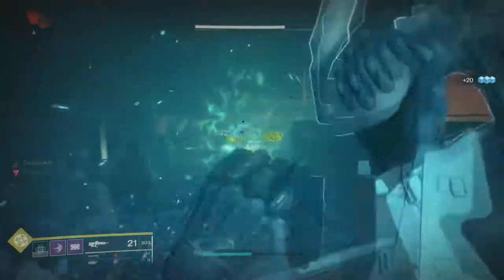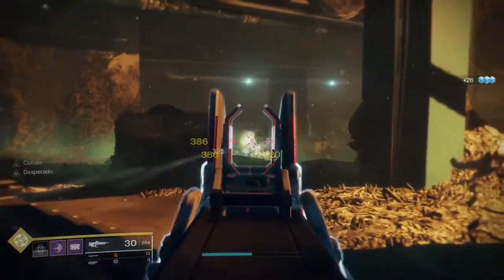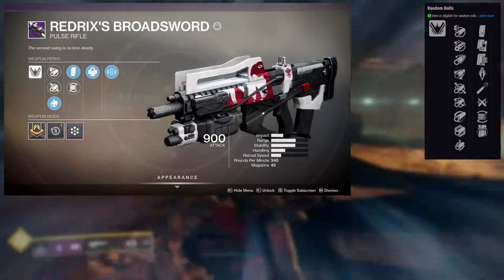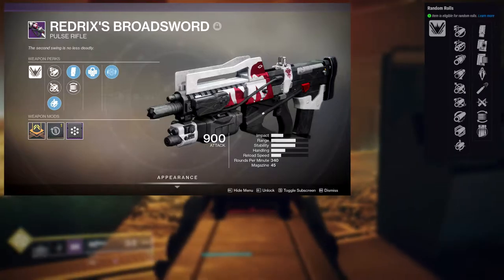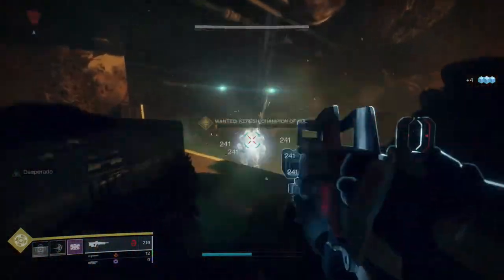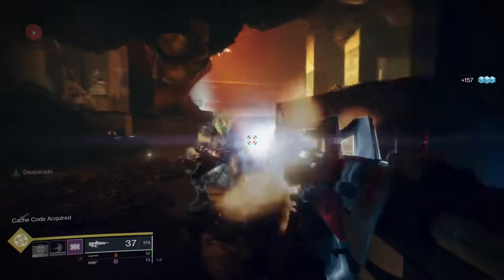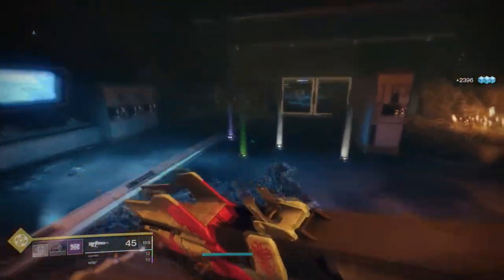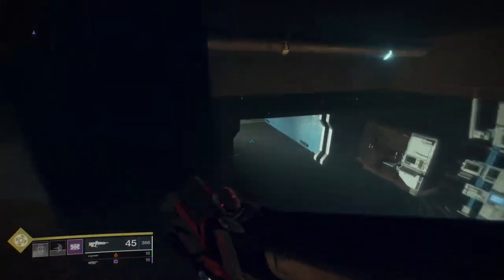Try to get this. If you already have it, go farm Crucible, give Shaxx all the tokens, and get a good roll. I ended up getting one with extended mag, which is really good since reload speed doesn't matter with Outlaw. It bumps down reload speed but gives 30 more magazine size, so with a magazine mod I got mine up to about 45 shots. This weapon is amazing next season.